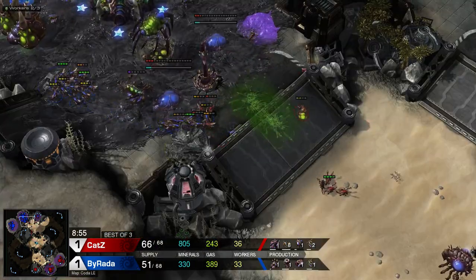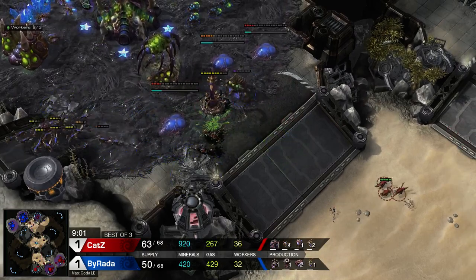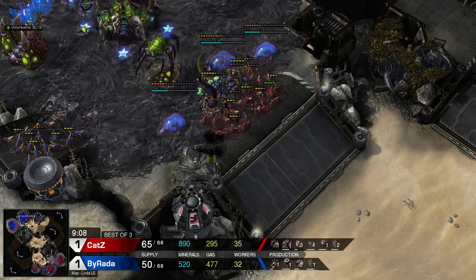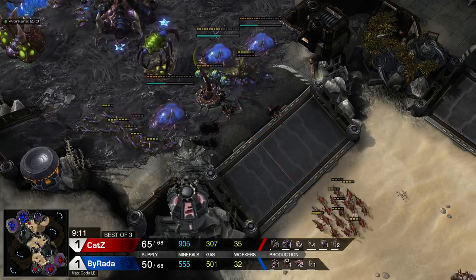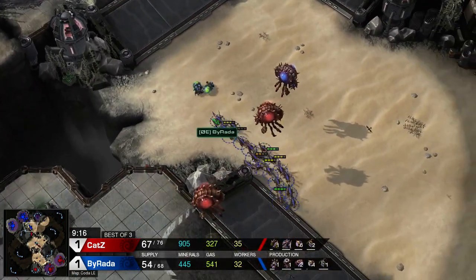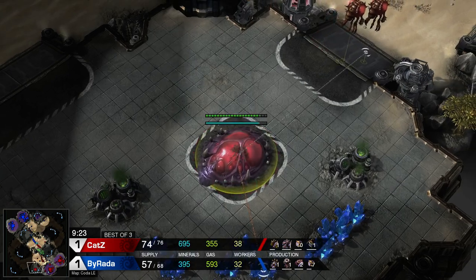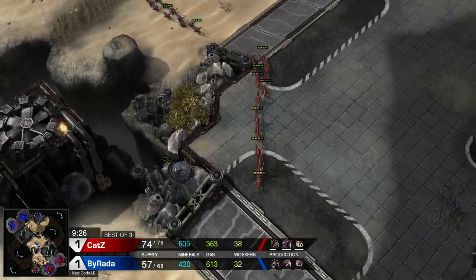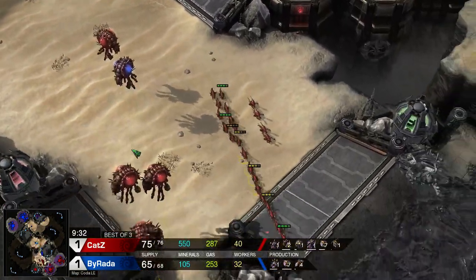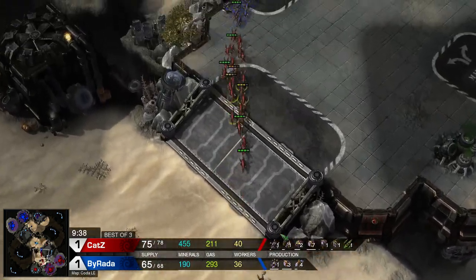Cats is bringing this hatchery down into the red — it's going to fall. Cats looks to bust through; he gets some damage onto the spine. Burada is now adding more buildings to wall off, with a queen at the front, spines, and banelings behind. It's looking a little difficult for Cats to break through, so he backs off. But behind this, Cats has established his own third base and killed that third hatchery of his opponent — a good move. Plus-one armor is really helping out.